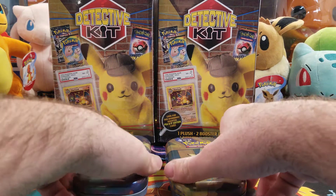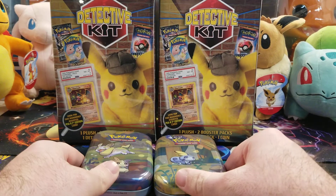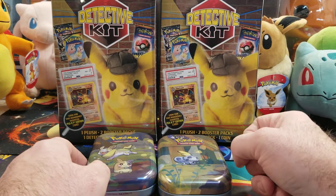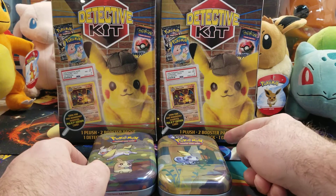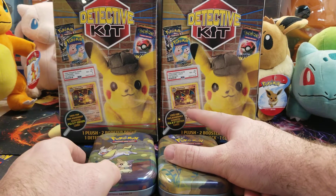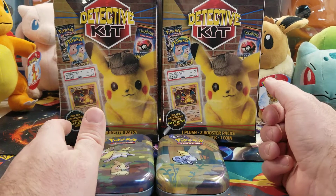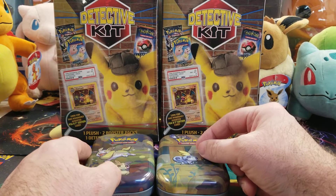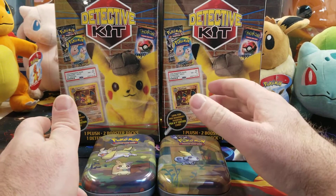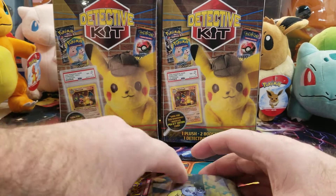I've got two tins — two of the newer tins that are out. We're gonna open those first and then we have the detective kit. So you get two packs of a Detective Pikachu pack, a coin, and they're supposedly advertising a first edition PSA 8 Charizard. A lot of people are saying it's a scam, but we'll see what happens. If we get lucky enough to pull that, oh my goodness — best $20 ever spent. If not, we'll see what we pull. So we have two of those two tins, let's get right into it.